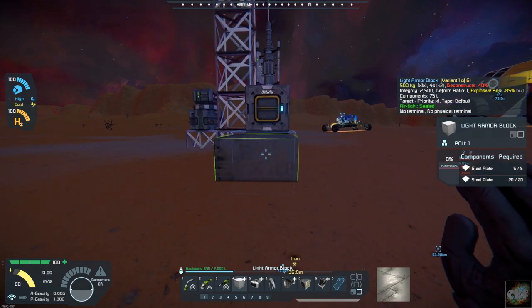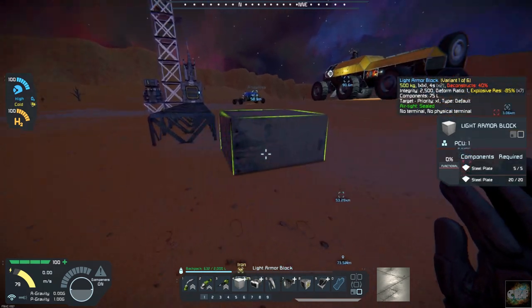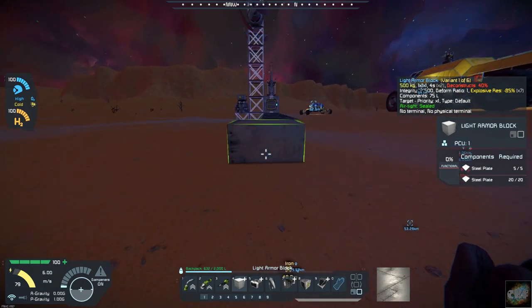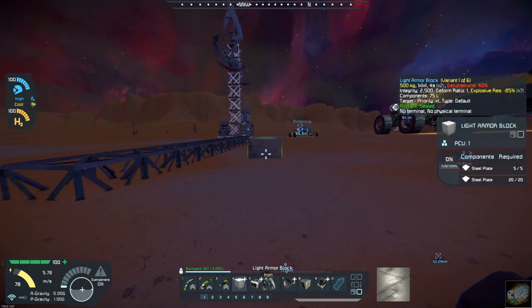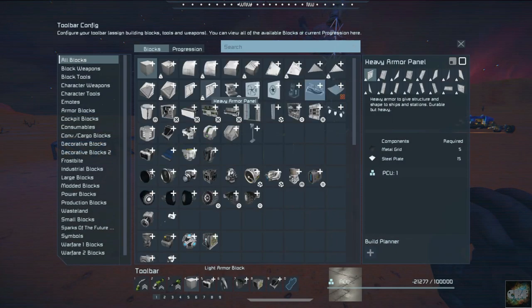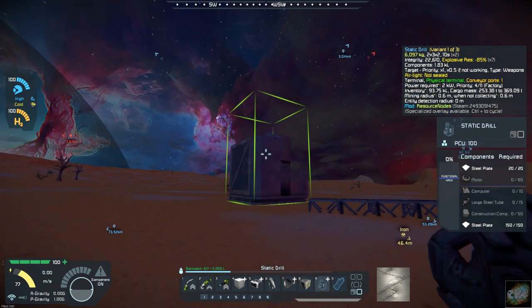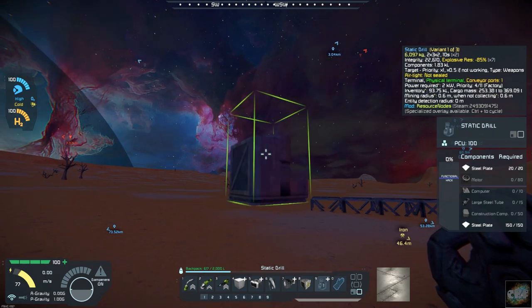Let's go ahead and just run this out about like this. I wanted to put that iron node right here — let's bring this out a little farther. Okay, that's got us hooked in over there. Let's get into the build menu and find my drills. I need to figure out which one of these I want to put in — the bigger of the two will probably produce the most.